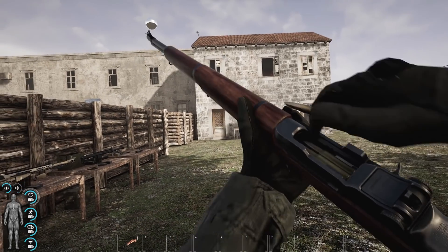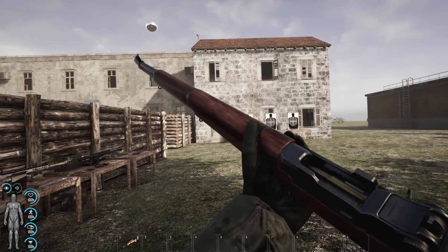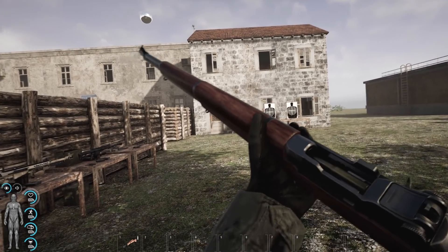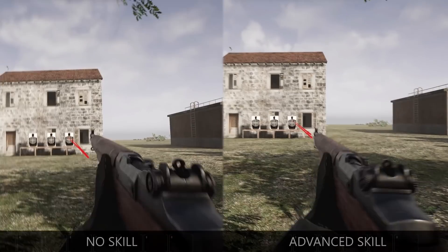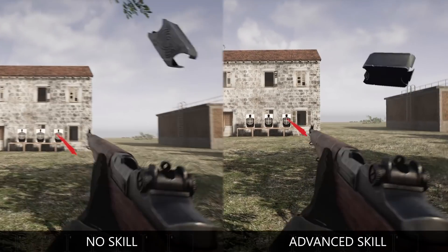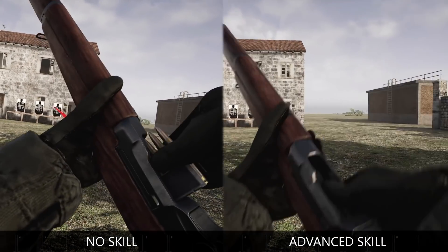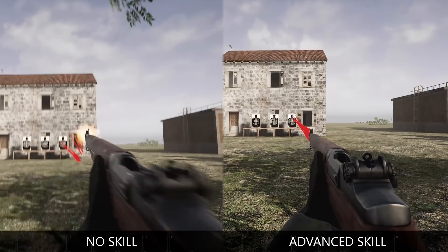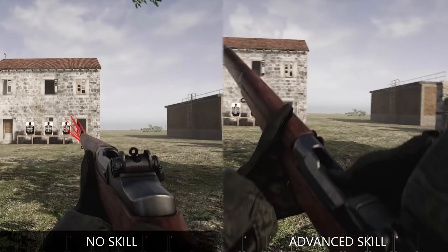One of the tasks of our animation team is to completely overhaul the weapons. The M1 is the first rifle that will get this set of changes, including new motion capture animations, some visual overhauls and much more. We are also trying to make a better difference between basic and advanced skill. Affected changes include recoil, reload, spread and other gun-related mechanics. The idea is to include this weapon in an upcoming update, collect feedback and apply it on the rest of the weapons.